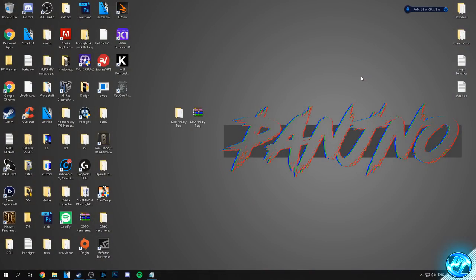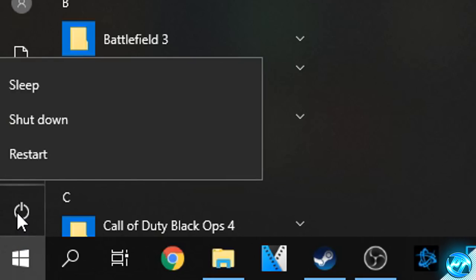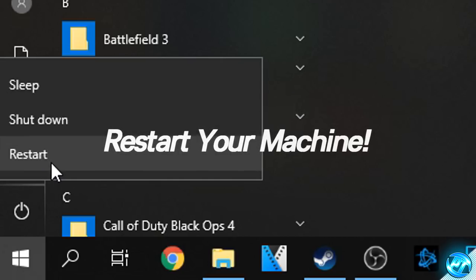At this point, to make sure Windows has successfully applied all those optimizations and we're on a good fresh boot of Windows ready for the last step, we're going to restart our system. Navigate to the bottom left, click on the Windows button, right click on the power button above it and select the restart option. Restart your PC, come back to this video, sign into Steam and get ready to continue with the last step.